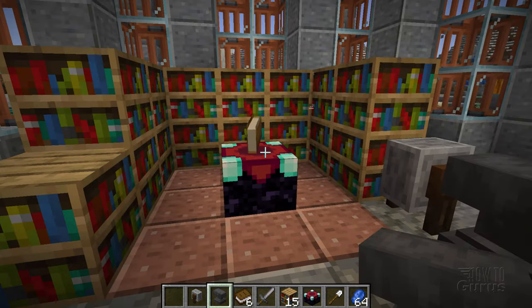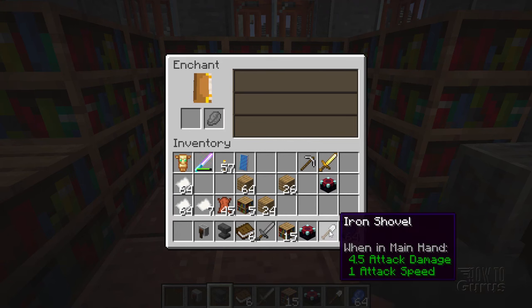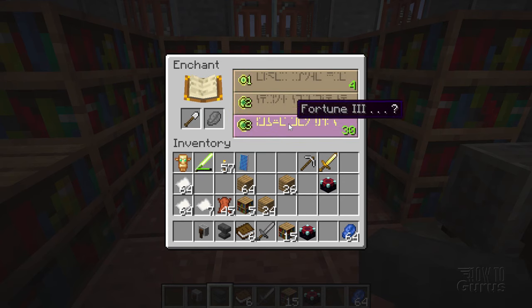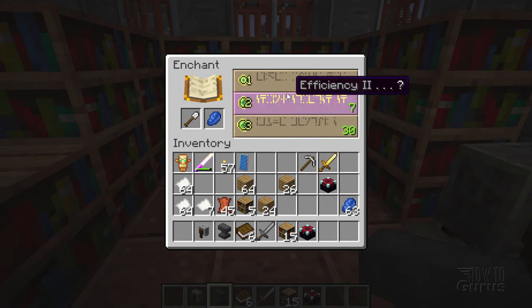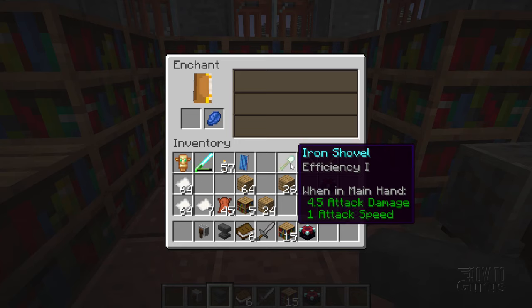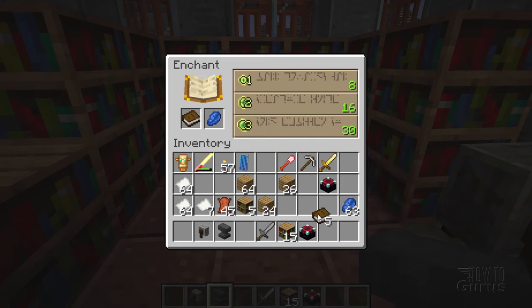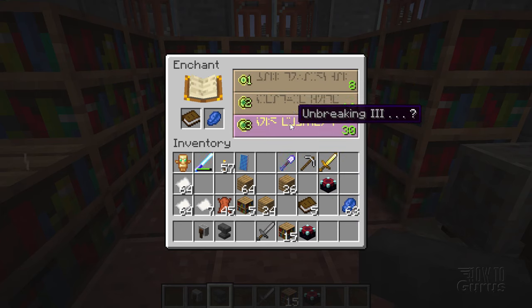Now to make this work, just walk up to the enchanting table and right-click. You place an item into the left-hand side and you get all of these enchantments over here. These come at random. I can then use one of these just by clicking on it and apply that onto my item — I'll do efficiency. That's now been given the enchantment of efficiency one. These different enchantments come in at random, but they're not going to go away until you've used them. So here's unbreaking one, efficiency two, and unbreaking three. If you didn't want to use any of those, you can't get rid of them until you put them onto something.